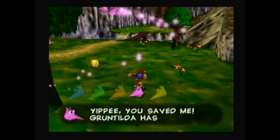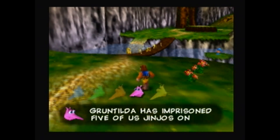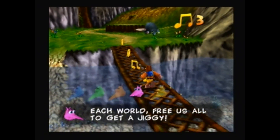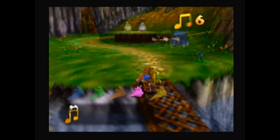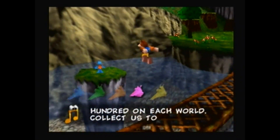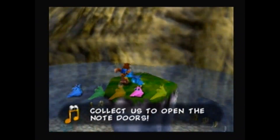You saved me! There are five Jinjos on each world — free us all to get a Jiggy. And here's a note — one of a hundred on each world. Collect them to open the note doors.